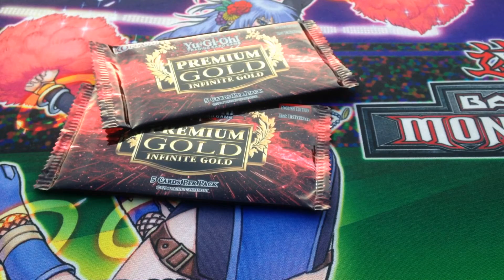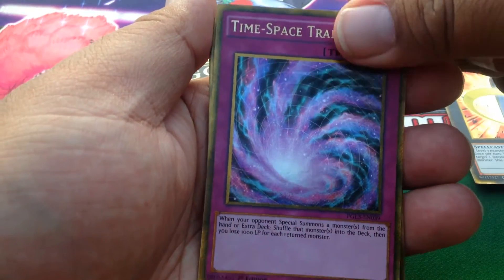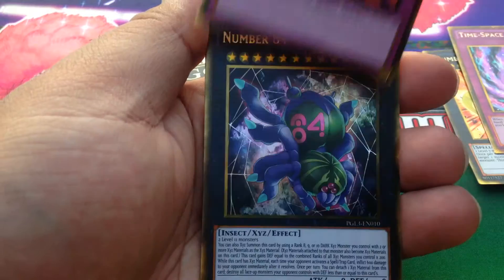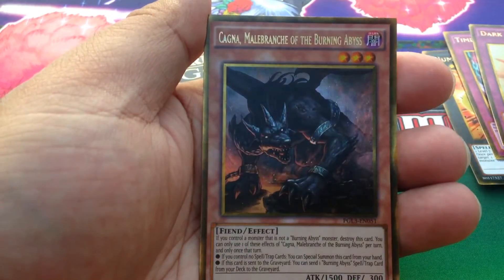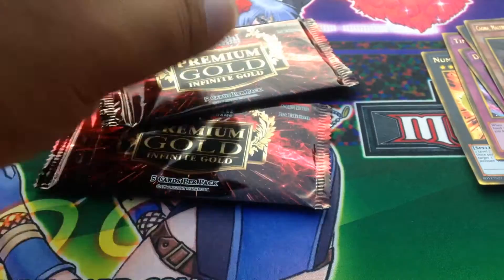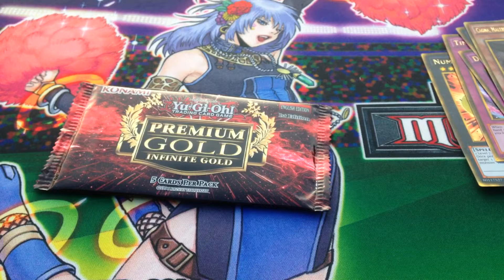There are five cards in each pack and they're all gold rare, and I think you get two secrets. First pack: Big Eye, Time Space Trap Hole, Dark Mirror Force, Pain Gainer — I actually needed this one — and Cagna Malabranch of the Burning Abyss. I'm outside on a busy street so you'll hear some noise.